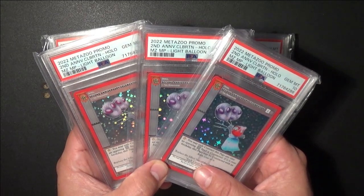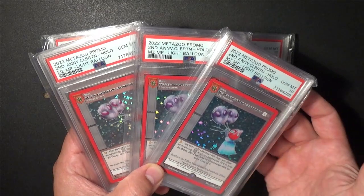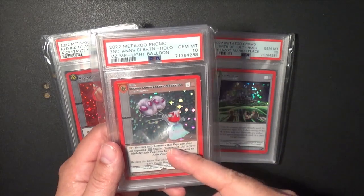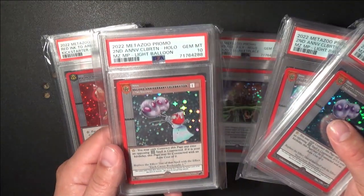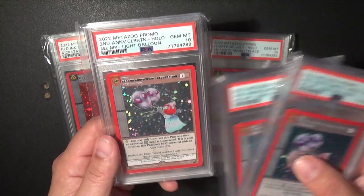The lighting should be good there. Clearly there's a difference, but they're all labeled the same, so it doesn't matter to me — they all got PSA 10, which is cool. This one I actually received from the MetaZoo Discord when they had a 2nd year anniversary contest for the top 25 stories about your experience with MetaZoo. They actually sent me this one for free, and I got a PSA 10.